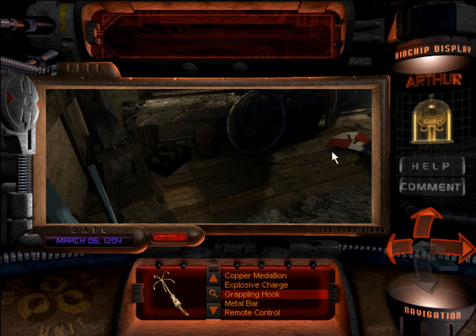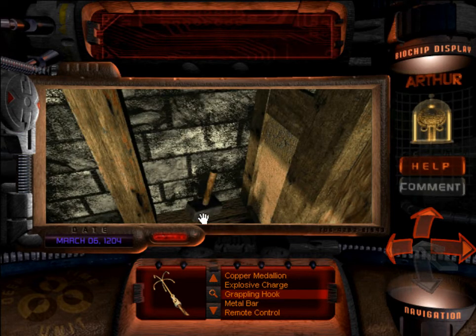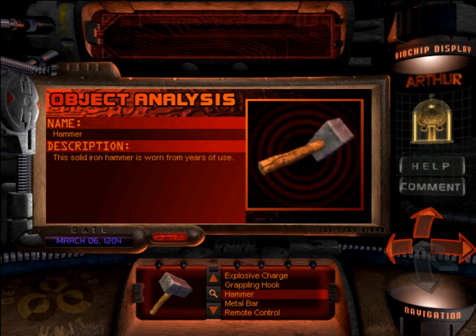Where can I get a set of those today? Anyway, over here is a very important item — a hammer! Useful? Take the hammer. This hammer doesn't actually get any use in this time period, but it's actually necessary in order to complete another time period. From years of use it's worn, so that probably means something.